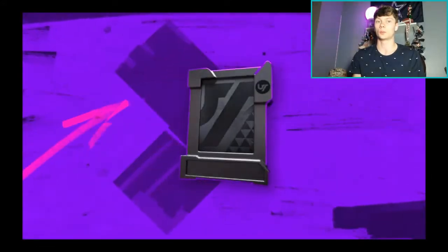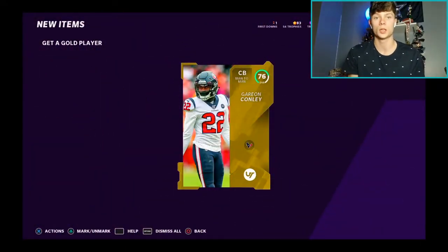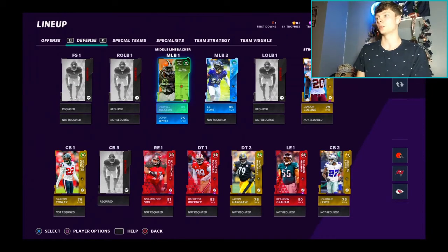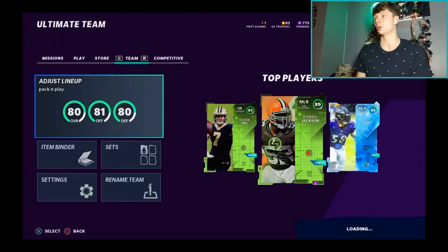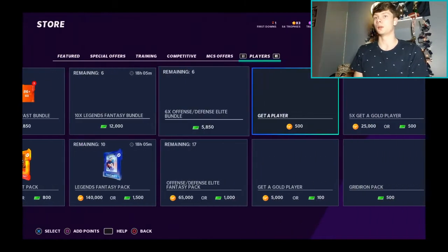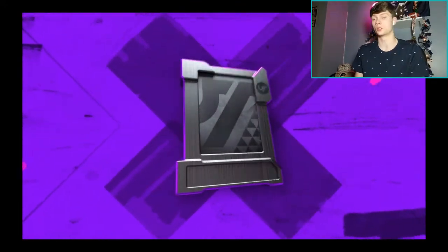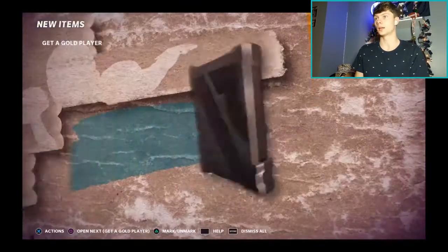Another D-tackle — we need two even in the 3-4. Last one is a cornerback. Let's check what we have for players. We're still missing tight ends, right tackle, left tackle, linebackers, safety, and cornerback. So let's open about 10 more get-a-golds since that offense/defense fantasy pack was terrible. Hopefully we pull something to start the team up before our first game.